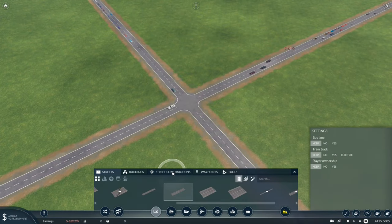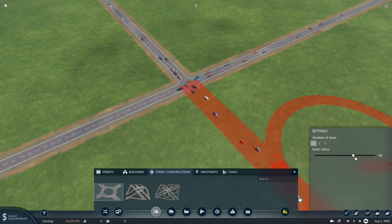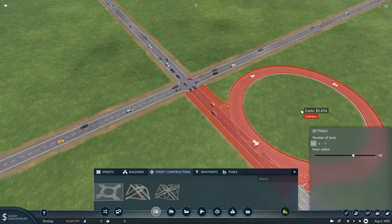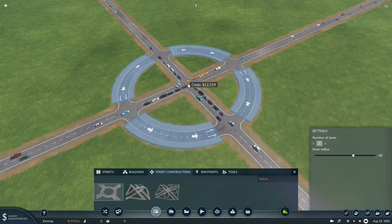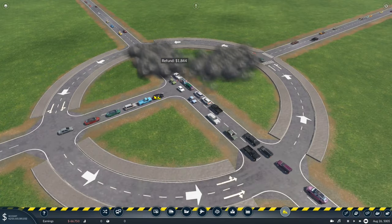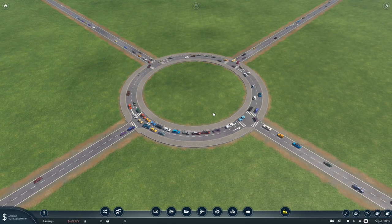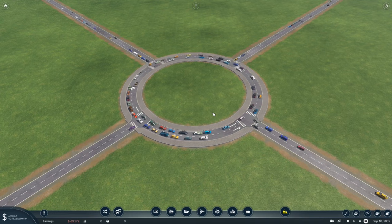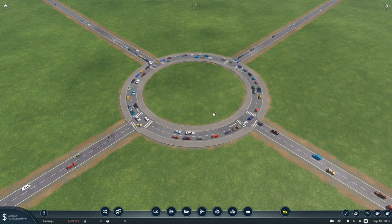Now we've done that, we're going to go to street constructors, then to the roundabout. We're going to make the inner radius 40 or more - that is crucial, it must be 40 or higher. Then we're going to press number of lanes, number 2. We're going to go to the middle part of this intersection, right in the middle and click to place. Then get rid of these little strands in the middle. So we've made it better, but have we really? Because all we've done is added an extra lane that cars can queue in. We've not actually fixed the problem of cars queuing.